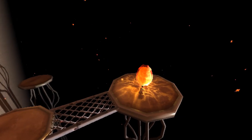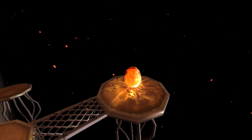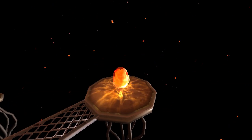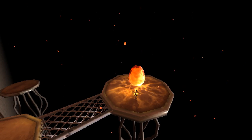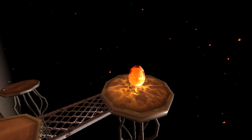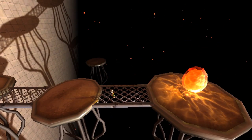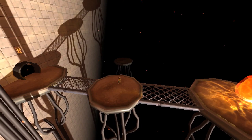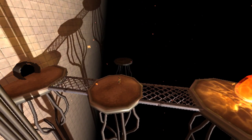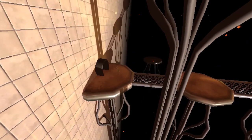Behold the giant glowing egg for some reason! This is Anodyne 2: Return to Dust. This is a very bizarre game — it's a bit like a surreal Zelda that mixes 3D overworlds with 2D micro-dungeons. The 3D look is very inspired by PS1 and N64 era stuff. The 2D stuff is very cute indeed. This is published by Analgesic Productions, thanks to them for giving me an advance key. It's out on Steam in August 2019.